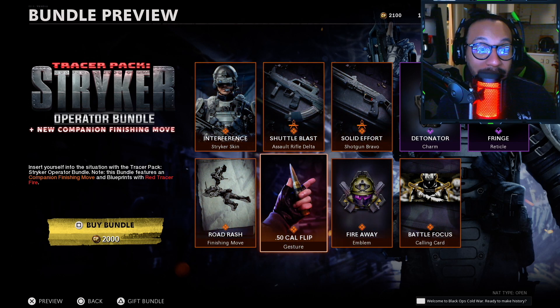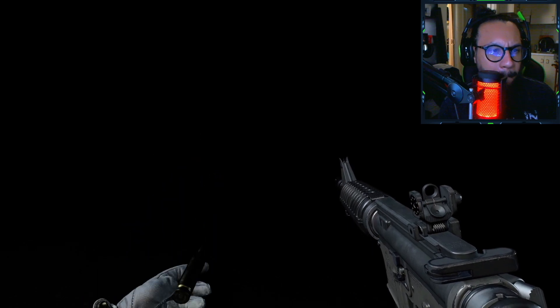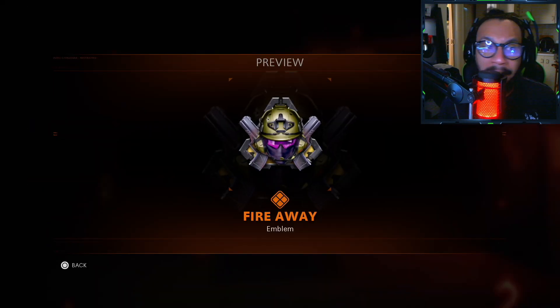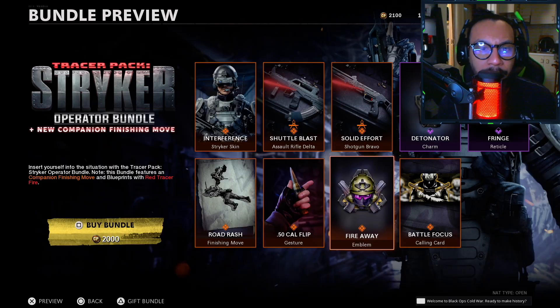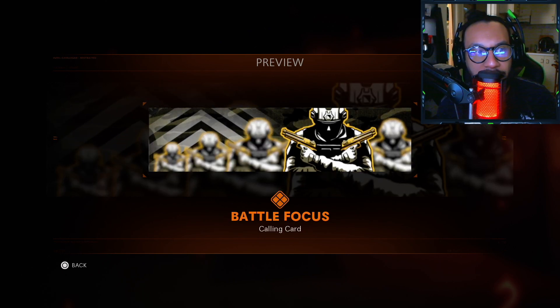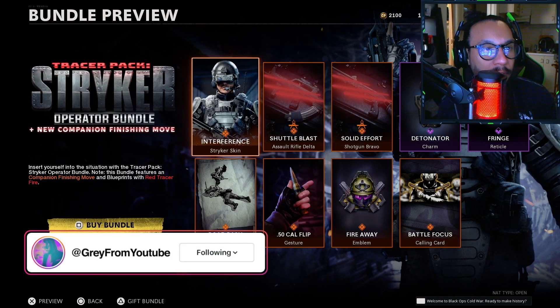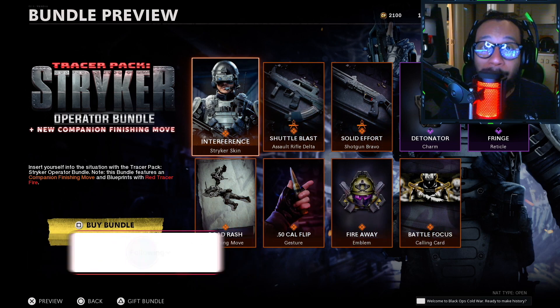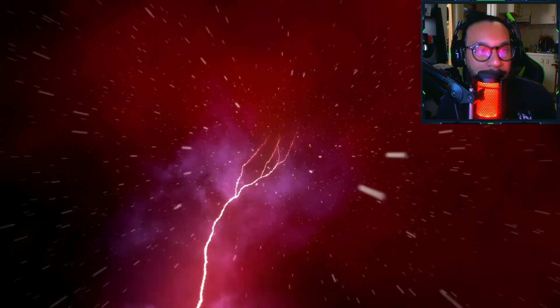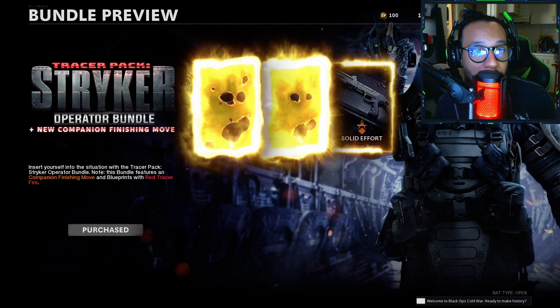We got a brand new gesture called the 0.50 Cal Flip — it looks like that. We got an emblem called Fire Away, there's a preview. Last but not least, we get the Battle Focus calling card. So there it is ladies and gentlemen — that is the entire bundle. It's a cop, 100%. Let's buy this and bring this stuff out into the field.